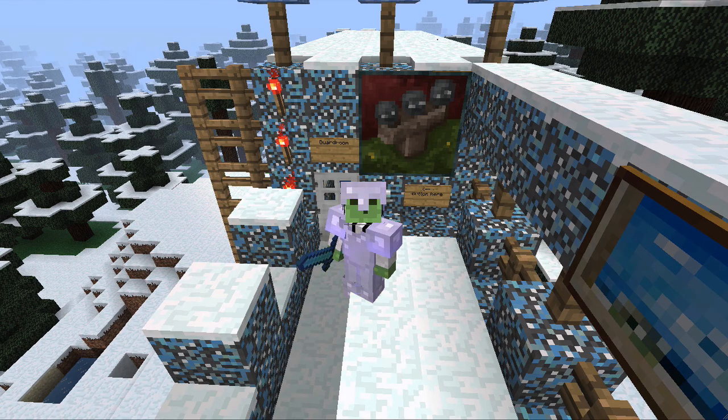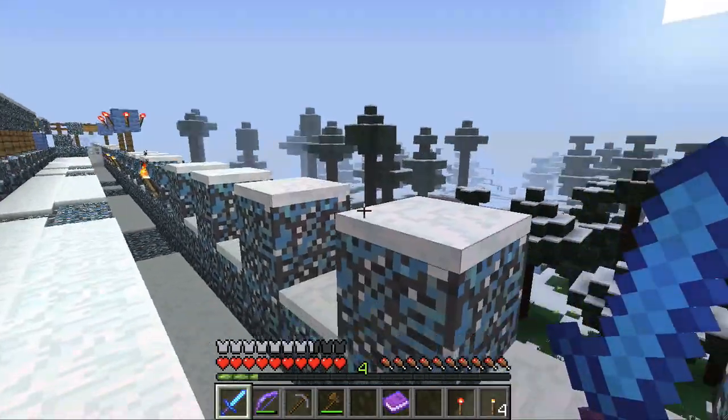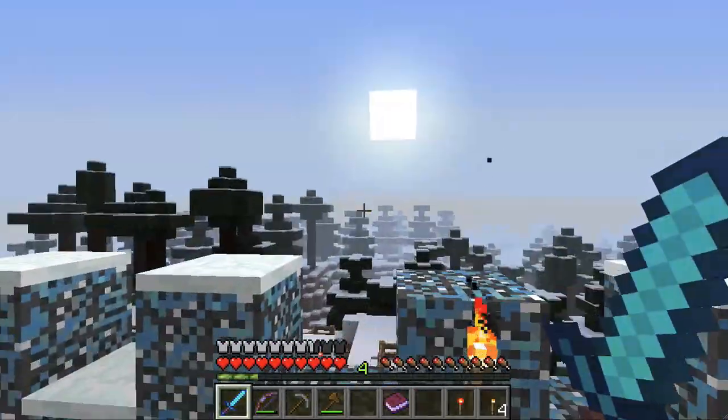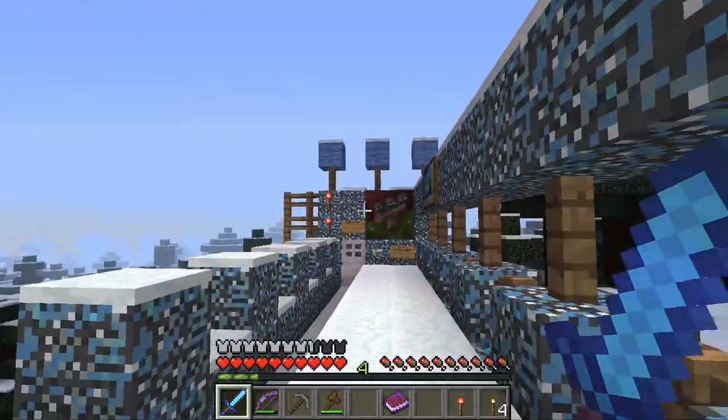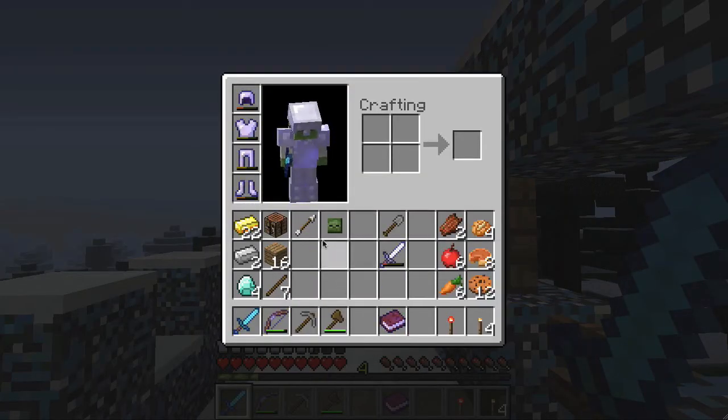Hey guys, what's going on? It's Mike here and we are back with part two of Aesiria the Wall. Quick things to start off with — as you can see I have an enchanted sword. Looking pretty boss, if I do say so myself. It's almost nighttime dawning on us. It is a diamond sword with Sharpness 3 and Knockback 2, so we got pretty lucky there.